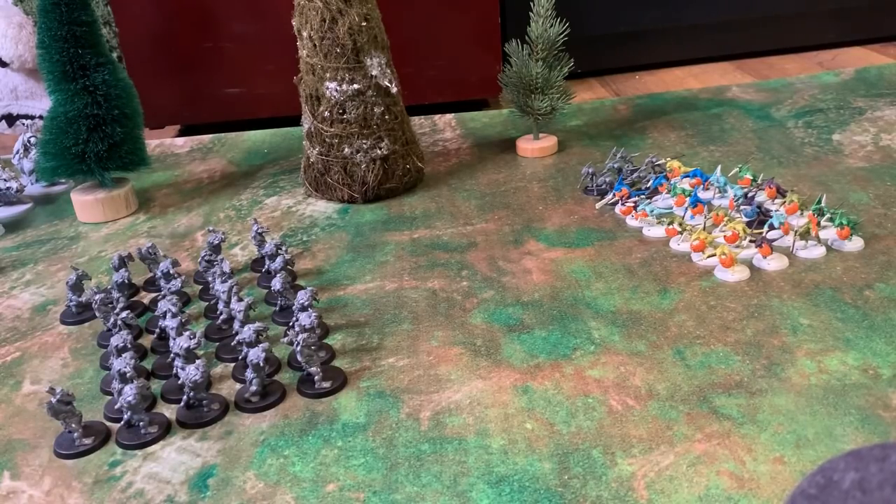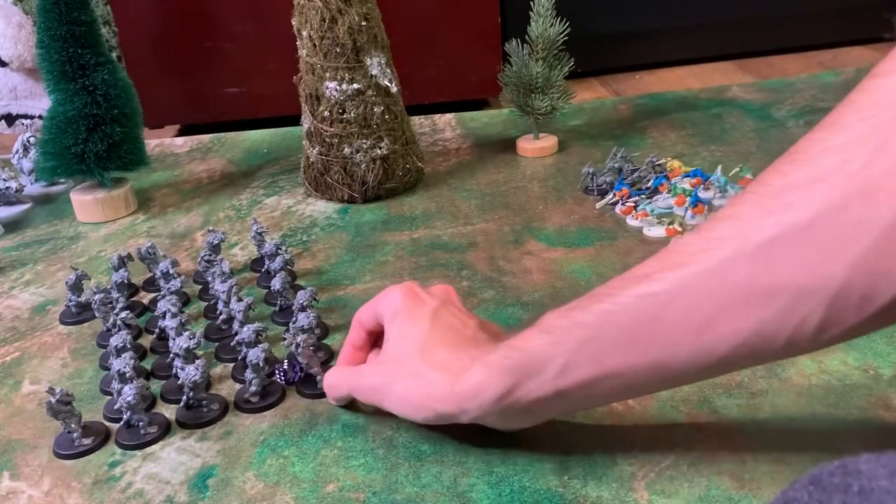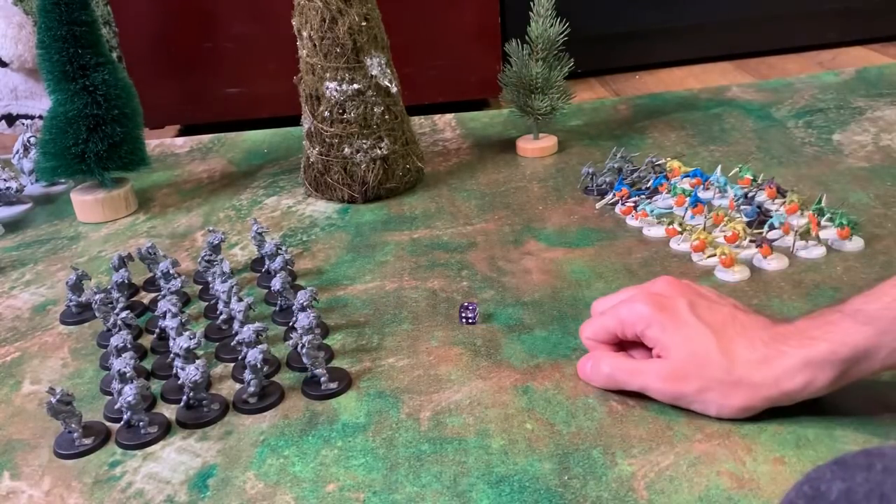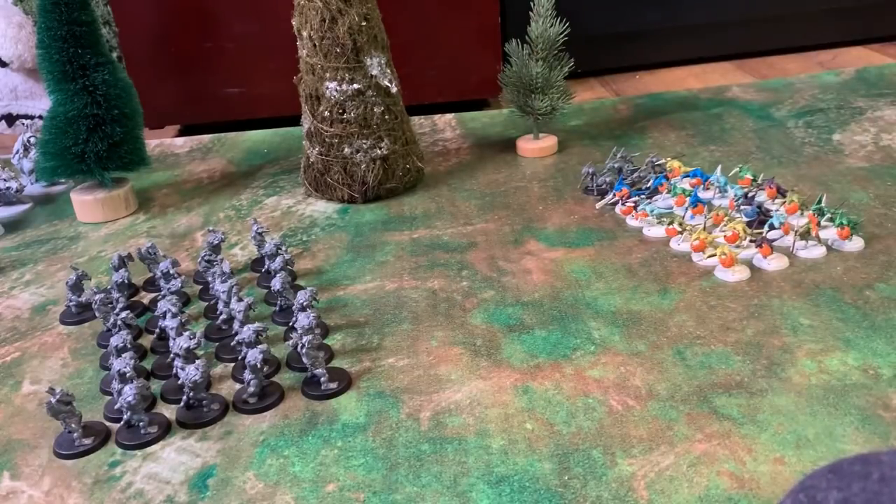We're going to do a best-of-three roll to see who goes first. One through three is orcs, three through six is Skinks. We got a three — orcs win the first round. We got a two — orcs win the second round. So orcs go first.